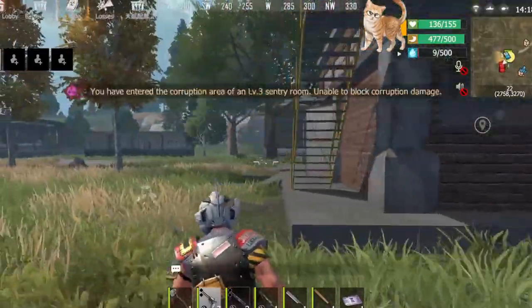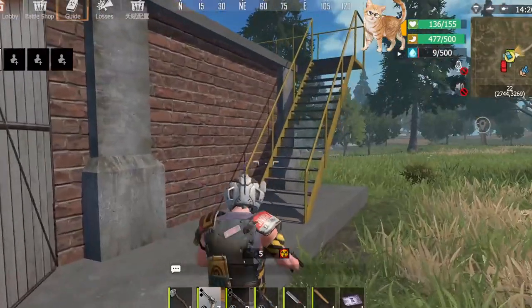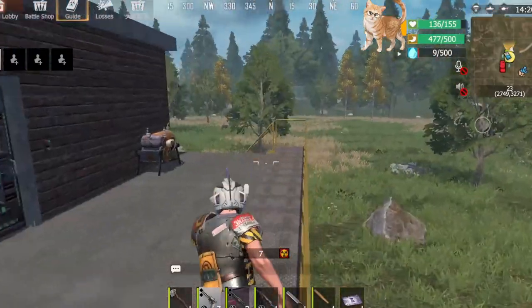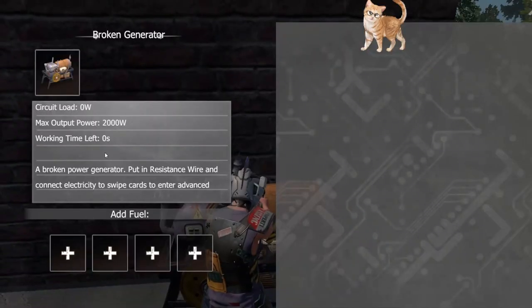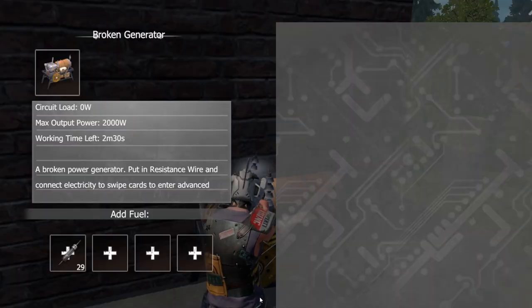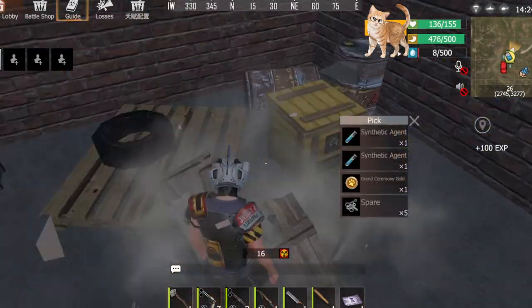Next, approach the vicinity of the card room and observe if any enemies are lurking nearby. Then approach the card room door and install an appropriate amount of resistance wires on the generator. Please be aware that the generator's operating time is limited — once the generator stops working, the door can't be opened from inside the room, potentially leaving you trapped. In the generator interface, you can see how much time the current amount of resistance wires will allow the generator to function. After the generator works, you can open the card room door with the corresponding color of corruption chips.